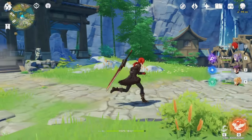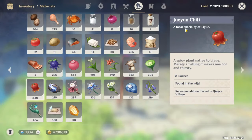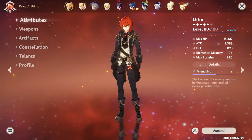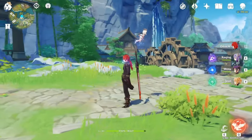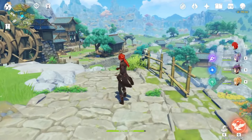Hello guys and welcome back to my channel! In this video I will show you where to find the Jue Yun Chili, this plant. This plant is used for cooking and as an ascend material for Xiangling. For now only Xiangling uses it as an ascend material, but maybe in the future they will add more characters.